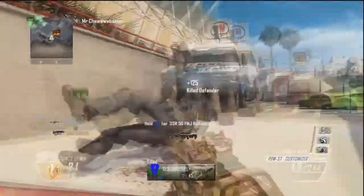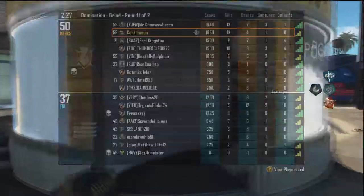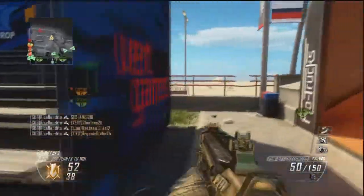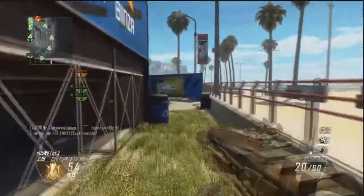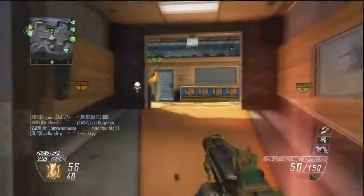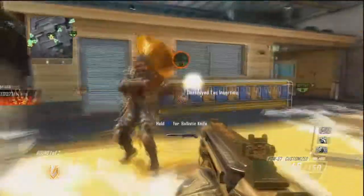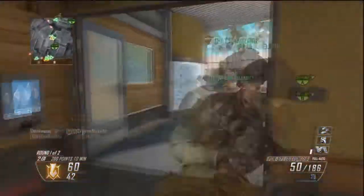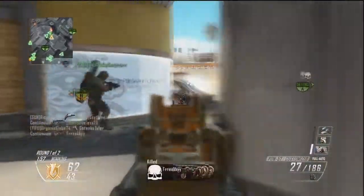I actually get a stupid death right here — a guy's using an LMG and I challenge it. That's when you do not want to challenge. This clip is just a quick example of where to throw the C4 — you see the guy back there, the VSAT's going away, throw the C4. That's when you want to throw the C4 so you don't take a chance on dying. I planted a C4 there and blew it up to get the 50 points. C4 is pretty much what we're talking about this whole game.